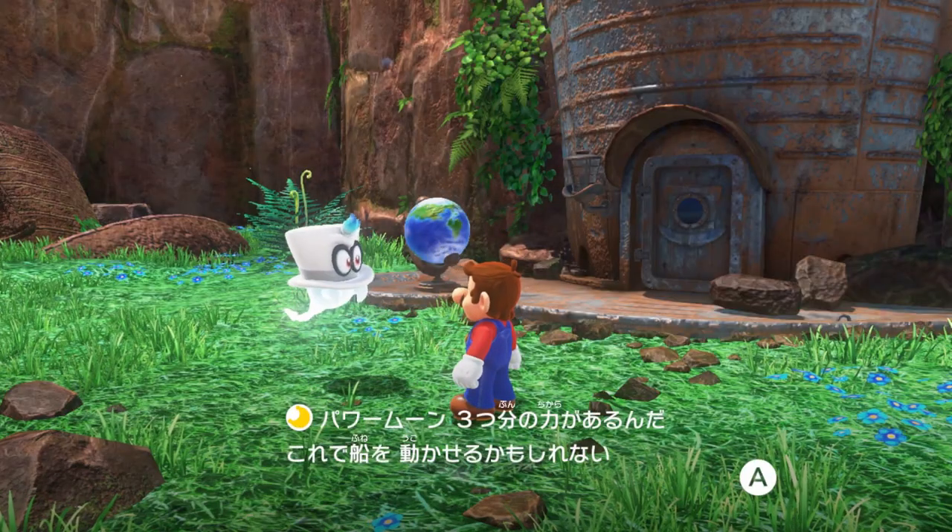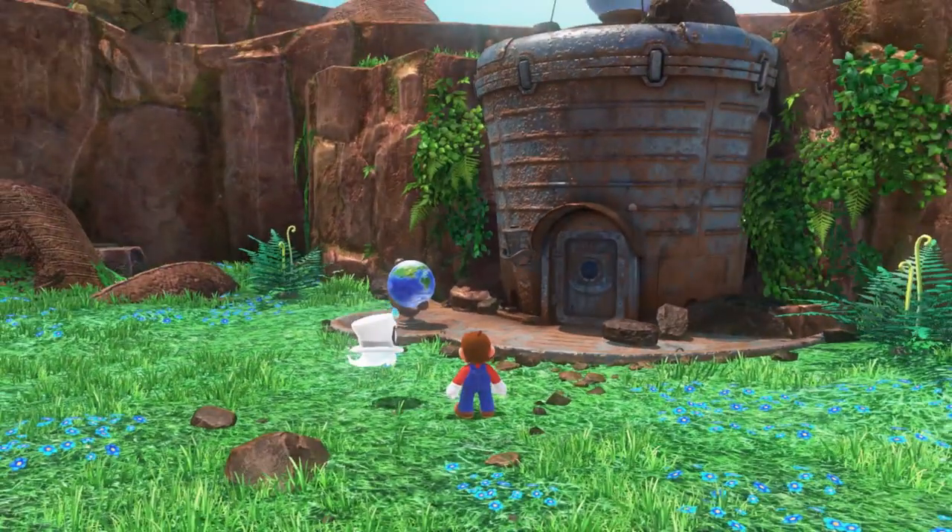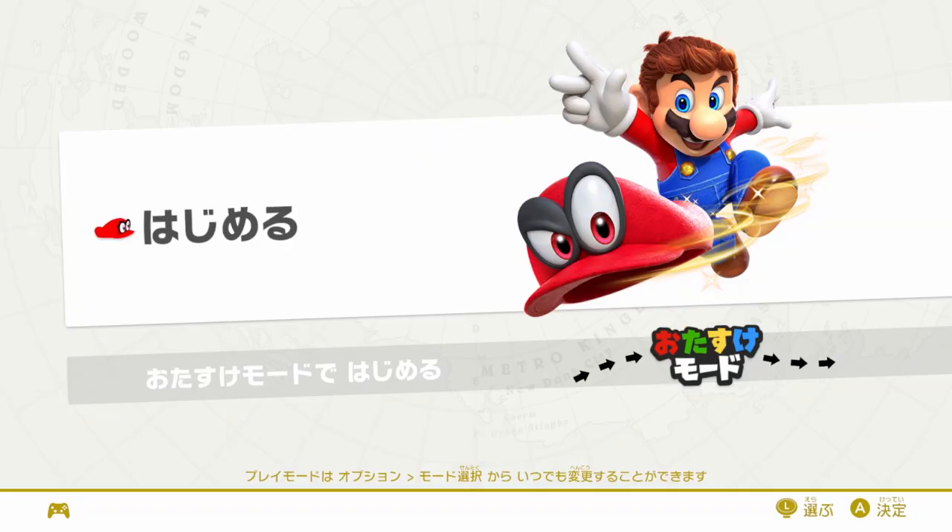You'll notice that the game's language is set to Japanese. This is because it's faster than having the game in English. You can set the game's language over at the settings of your Switch.